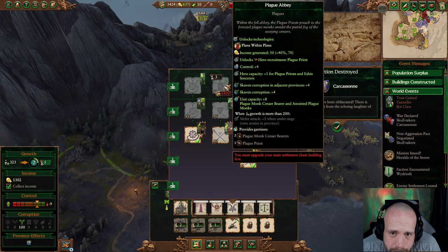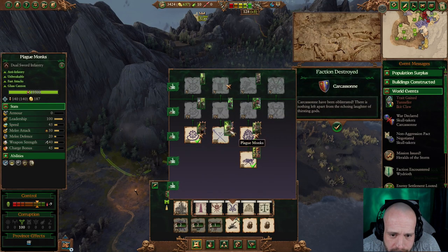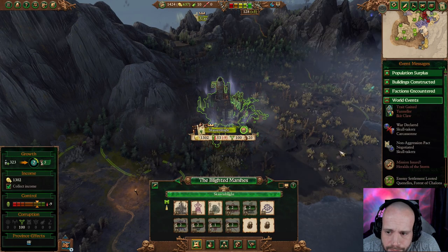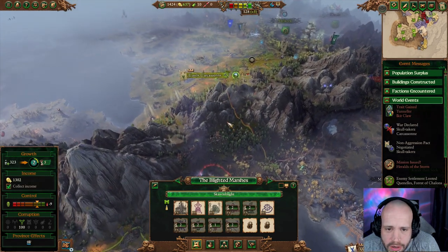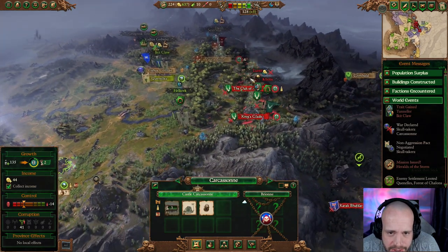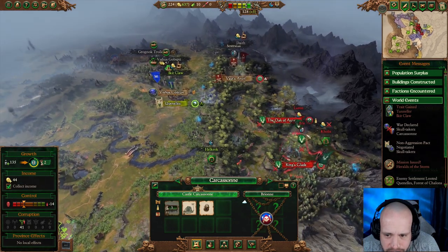That unlocks Plans Within Plans — plague monks and so there's the plague priest. We kind of need that. We are low on everything right now. Needs to be upgraded. I think we're going to have to take out these tree boys — I don't think there's much choice in this.